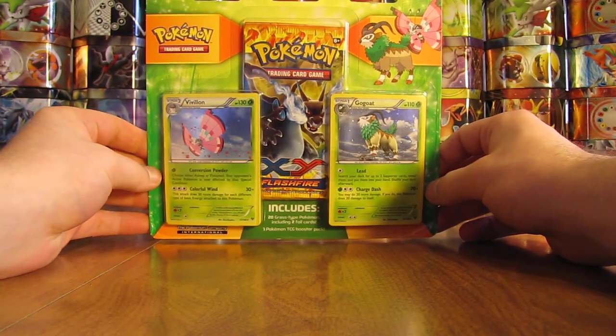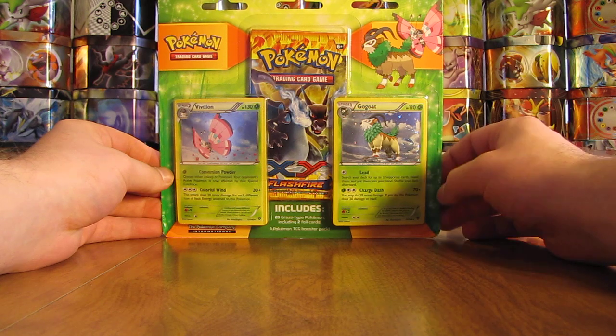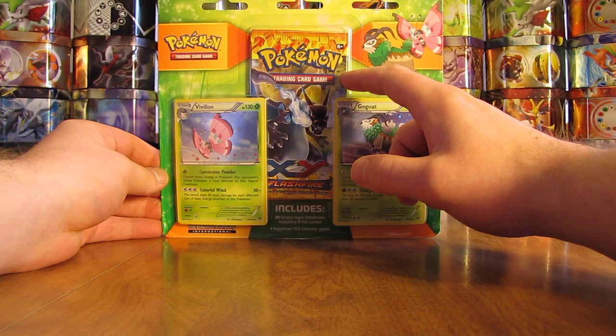Hey YouTube, this is Primetime Pokemon. In this video, I'll be opening up a Grass-type Blister Pack that I bought from Target for $9.99. It includes 20 Grass-type Pokemon, including two Foil Cards and a Flash Fire Booster Pack.